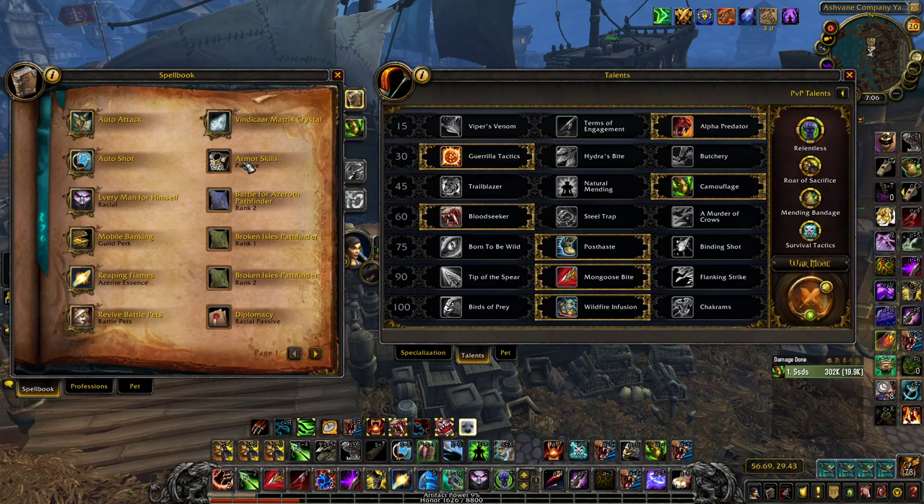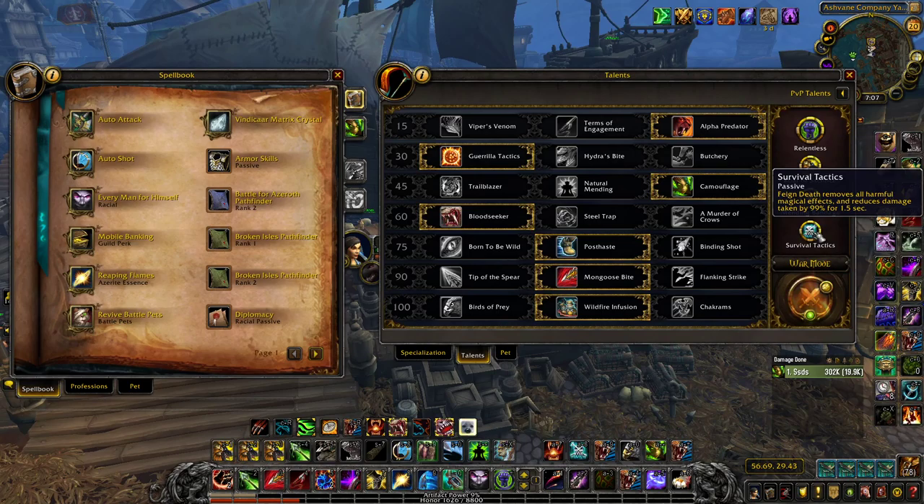The third best racial is Dwarf or Dark Iron Dwarf. Dwarf has Stone Form, which removes all debuff effects — Magic, Curse, Disease, Bleeds — and gives 10% damage reduction. Dark Iron Dwarf has Fire Blood, which removes those same debuffs but gives 600 base main stat plus 100 main stat per debuff removed. The defensive bonus of Stone Form puts it above Dark Iron. It's mainly useful for removing Maldix; with Survival Tactics, you can also Stone Form a second one, and your healer handles the third.